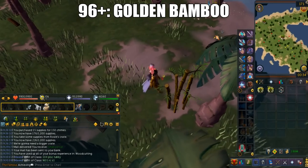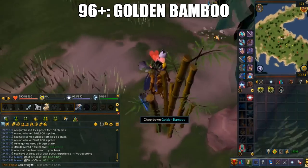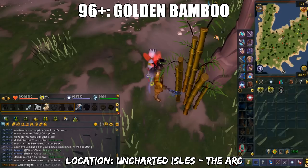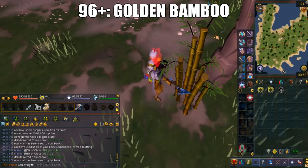There's another AFK method called Golden Bamboo. This is located in the Uncharted Isles of the Ark. In order to get there, it will require supplies. You can flag a large island with at least 2 colonies daily or keep searching islands. Every colony will last 100 Golden Bamboo logs.